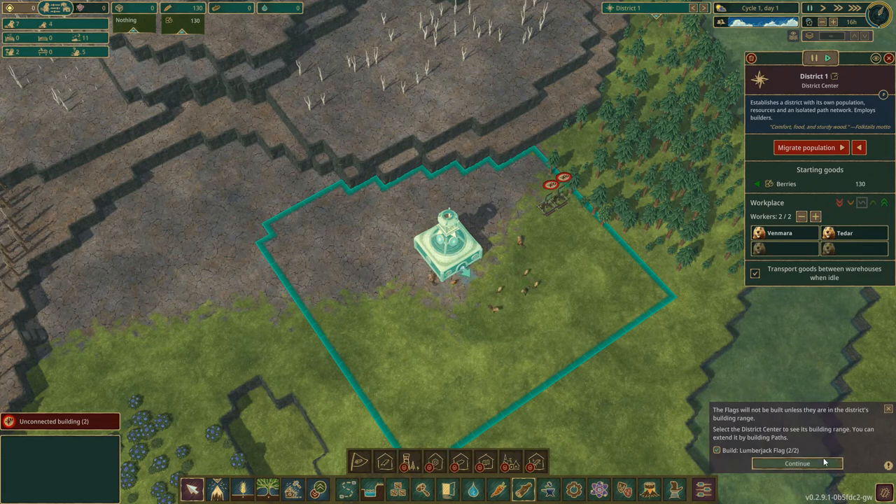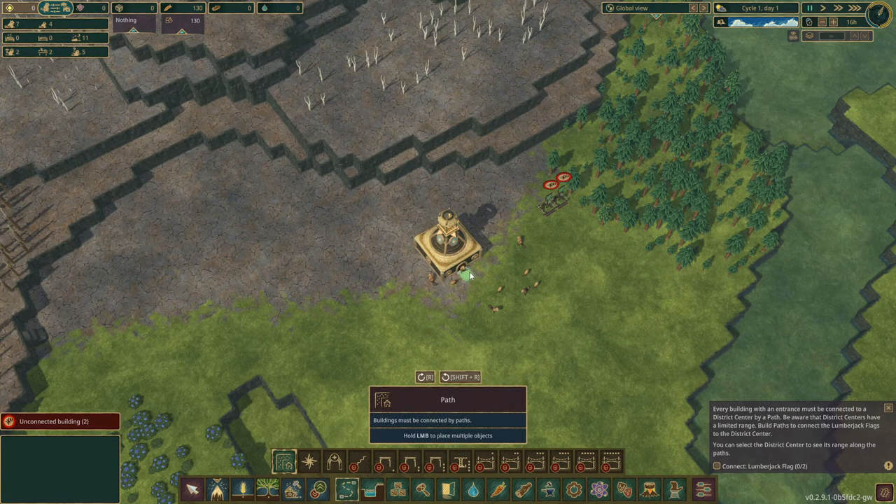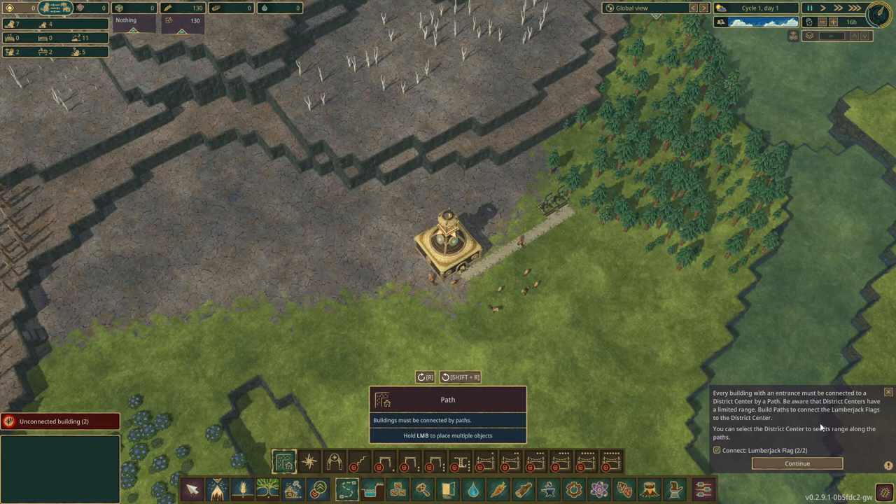The flags will not be built unless they're connected. Every building with an entrance must be connected to a district center by a path. Be aware that district centers have a limited range. Building paths to connect the lumberjack flags — build paths. You can select the district center to see its range along paths. So paths right here, and we'll just do that. Okay, so we've got our paths.